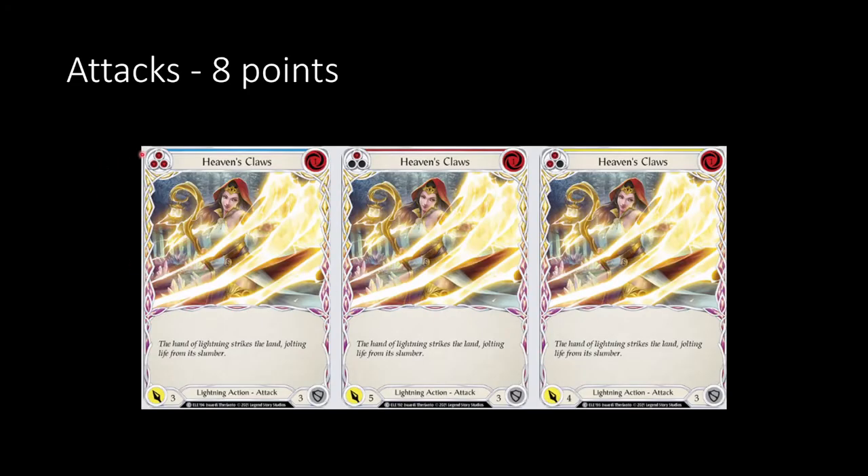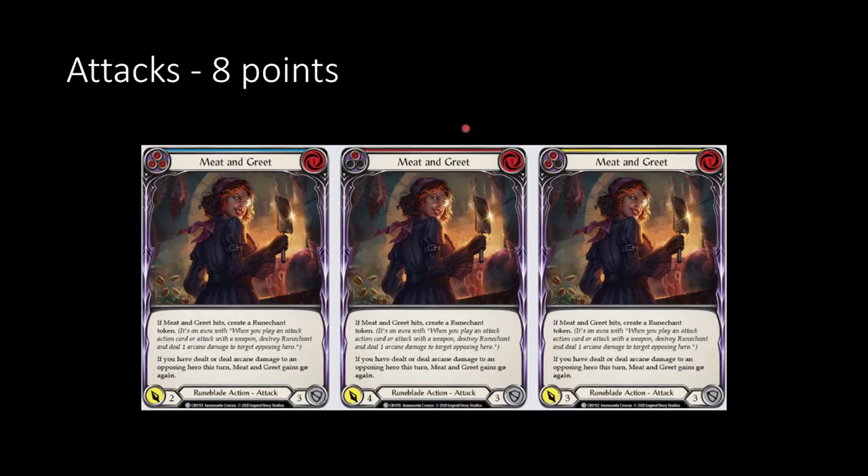Heaven's Claw is a perfect example. Take the pitch value of three, defense of three, attack of three — total nine, subtract the cost of one, equals eight. So this is an eight-value card. Same with three, five, and one — total nine minus one equals eight. You can see this is a very basic example with no text complexities. This is a simple demonstration of how attack value cards all equal eight points in total.